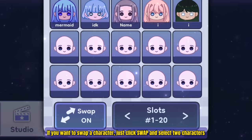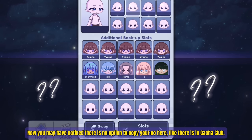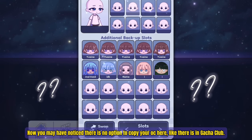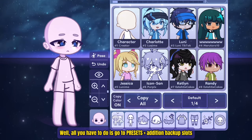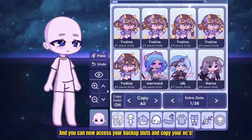If you want to swap a character, just click swap and select two characters. Now you may have noticed there's no option to copy your OC here, like there is in Gotcha Club. All you have to do is go to presets, additional backup slots, and now you can access your backup slots and copy your characters.